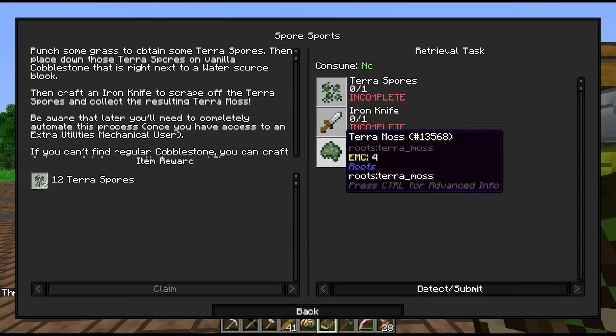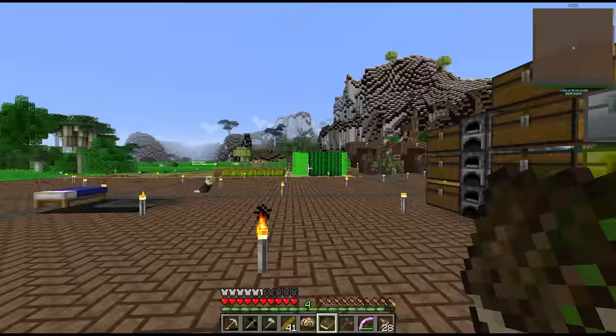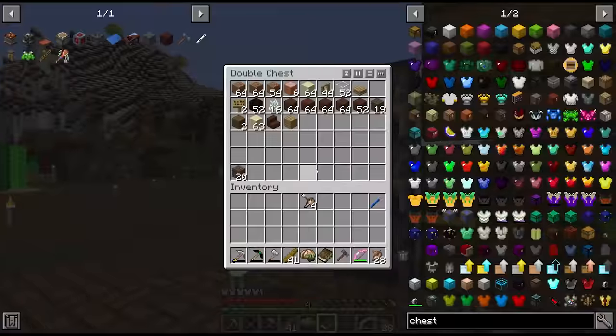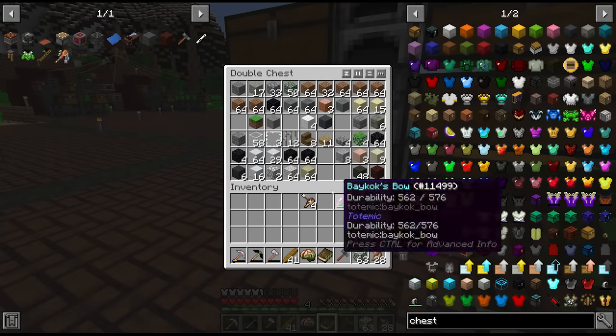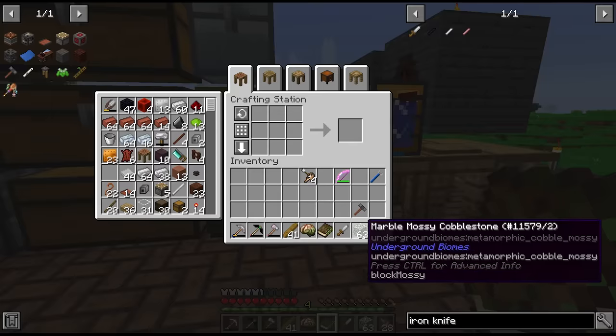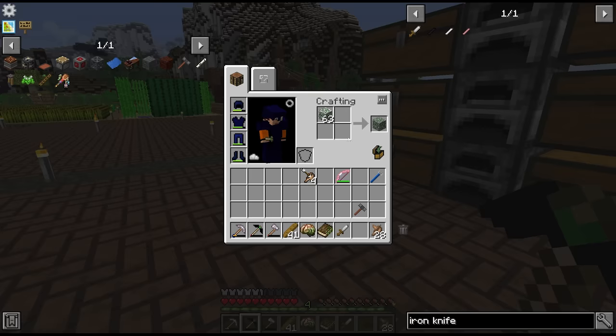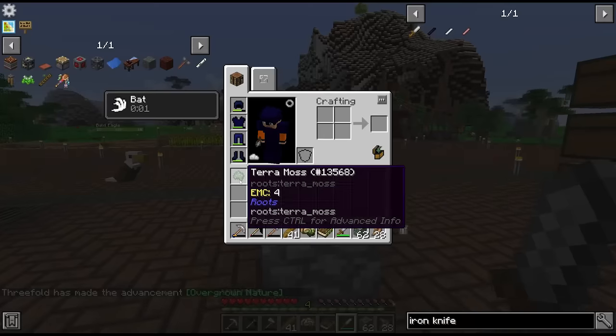The next quest is to get some terramoss — to get it we use a knife on mossy cobblestone. I found some marble mossy cobble over in the magical forest. Let me try turning it into regular moss stone with the knife. Yes, that works and gives us our terramoss.